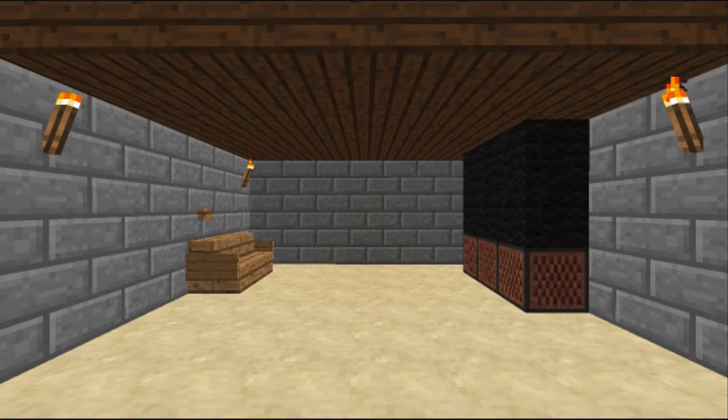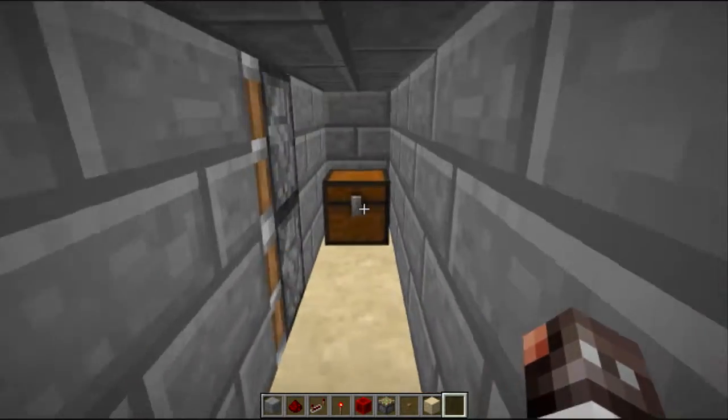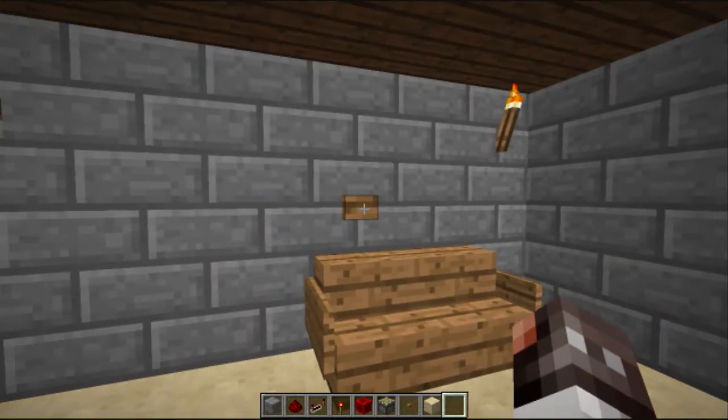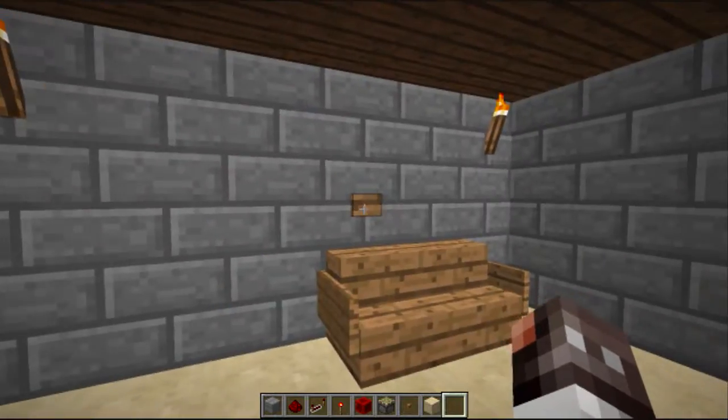Hey, what is up guys! I'm here with another video and this is about a secret entrance — here's how it works. You push that button, it slides out like that nice and quickly, and here's all your precious materials. It closes just fine and it all does it really quick and smooth.